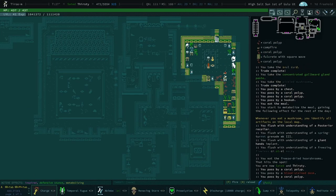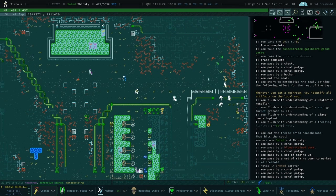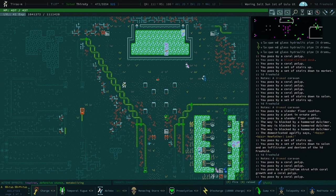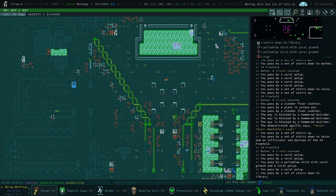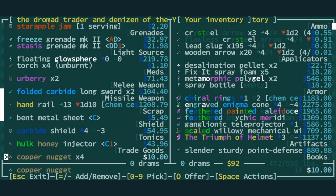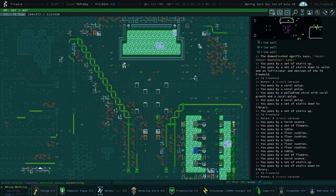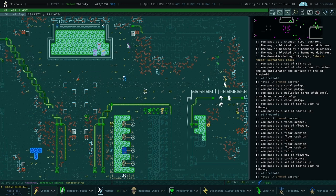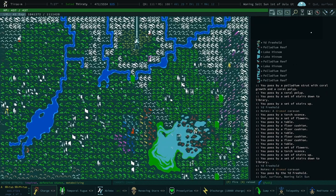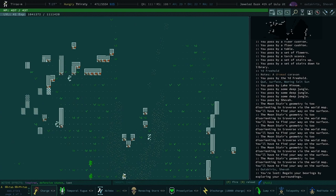We've still got a couple vendors to check here. Should we buy the kaleidoscera muffs? I'll think about that for a second. Panda steps. Should we buy the cans to cook? No — we've got so many cans we'll never cook them all. It's a nice gimmick but I'm not sure how helpful it is.